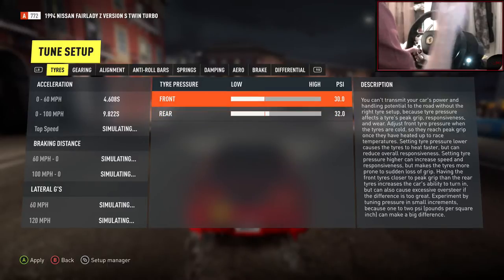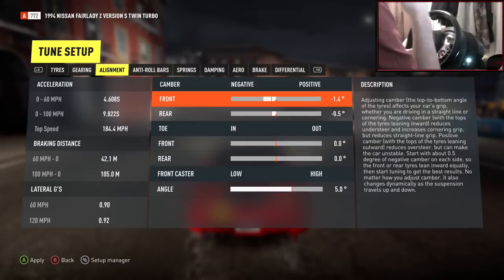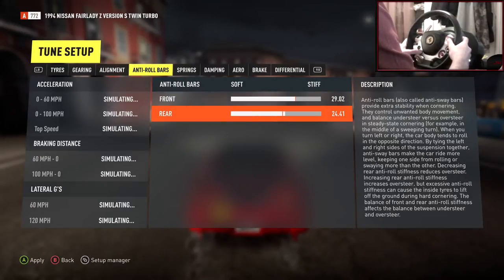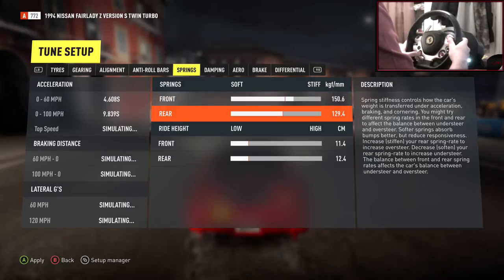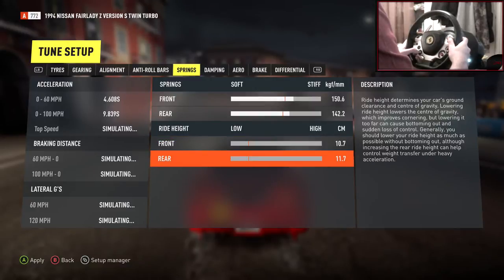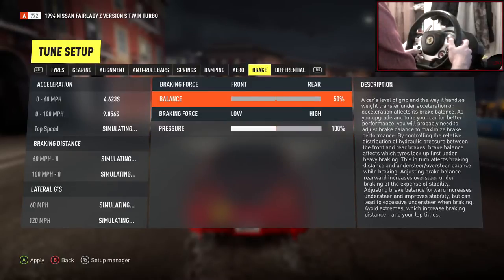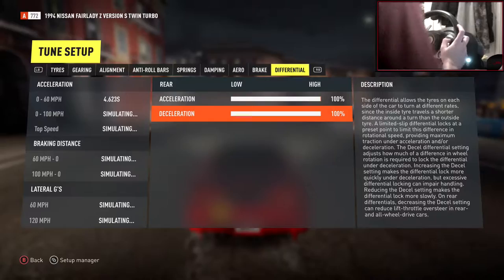Gearing seems a lot better. For camber, let's go 1.8 in the front and 2.8 in the rear. Let's bump up the rear anti-roll bar a tiny bit. Springs are quite stiff — let's go softer in the rear and ride height all the way down. Damping is pretty sick, bump stiffness can come down a little bit. Differential to 100-100-100 — hopefully that'll get the tires spinning a bit easier.